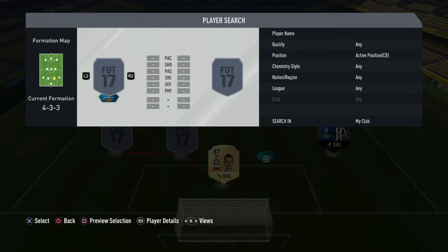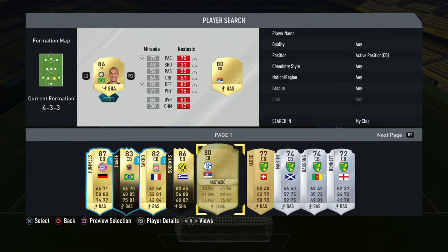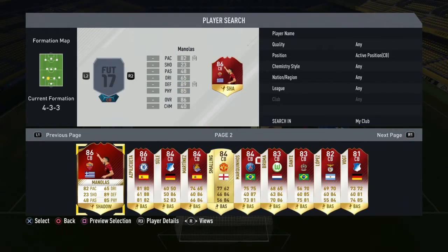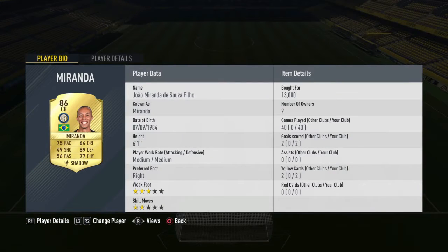Next up we have the two centre backs. They're linker team cards and very good in the game. Miranda is one of them — if you've got the SBC Miranda you could put him in. We do have Manlas with him. Miranda with 75 pace, 89 defense, 77 physical — decent on the ball. He'll come down and tag the strikers. He's a player I would recommend.